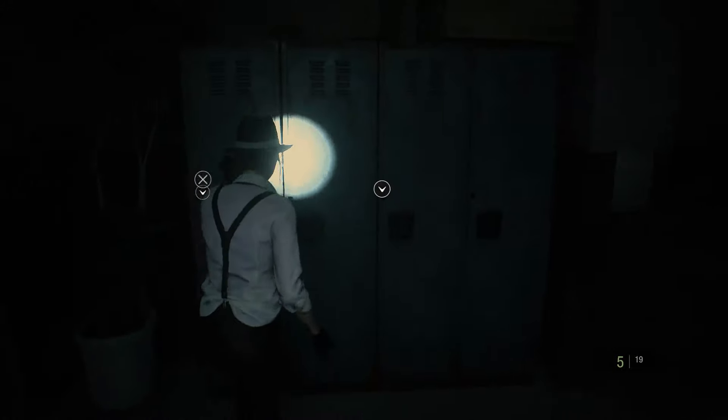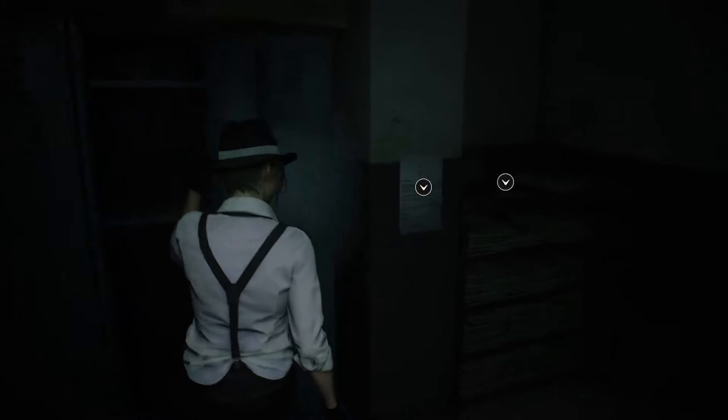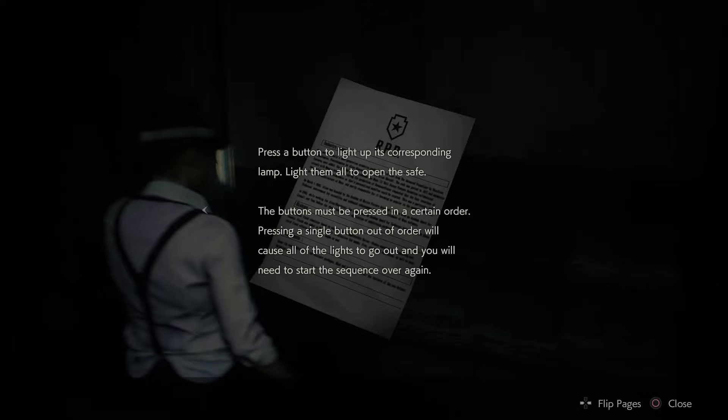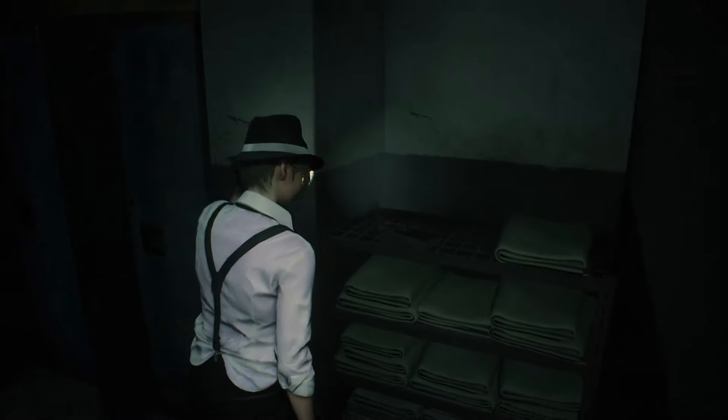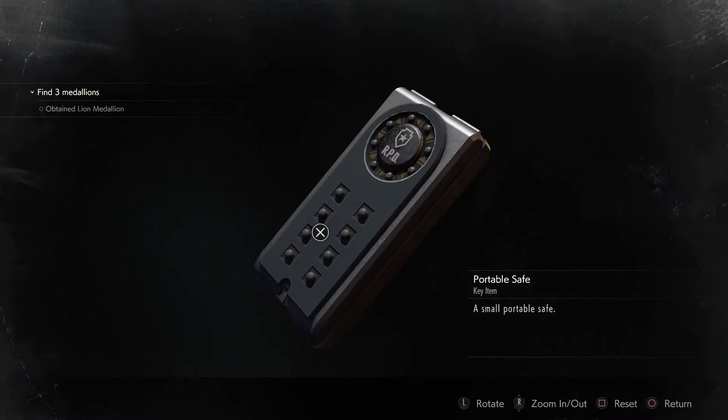We don't have the passcode to that yet. Ooh, some flame rounds — that's not bad. Nothing. What's this note? Portable safe instructions. So this tells you how to open the safe. You press a button to light up its corresponding lamp, and then light them all to open the safe. The button must be pressed in a certain order.